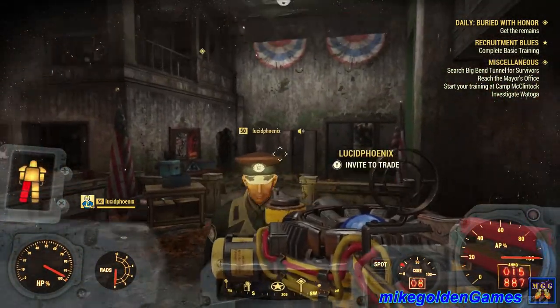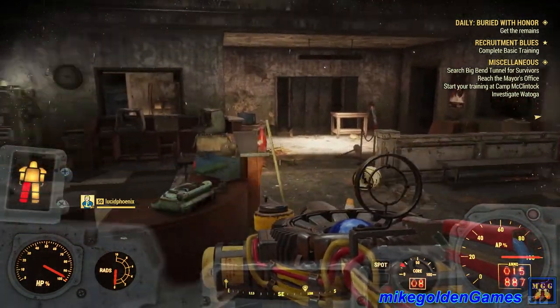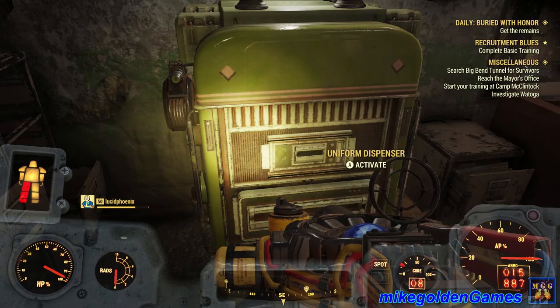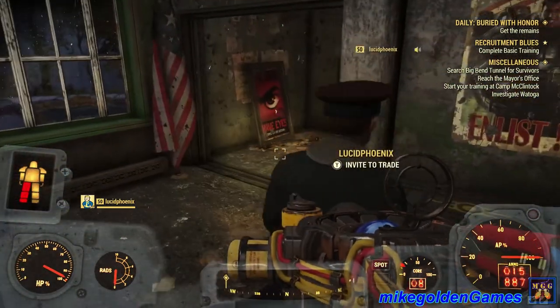You have to do this to progress through the Enclave timeline as well. So it looks like we need to go upstairs. We do have an ammo vendor here. Oh, a uniform dispenser — I can't use it. So I need to go upstairs.